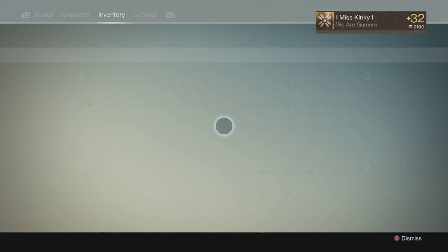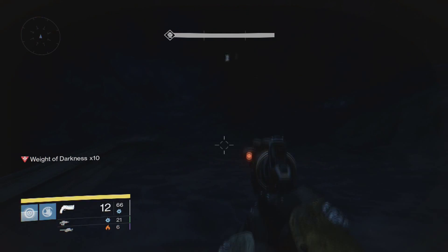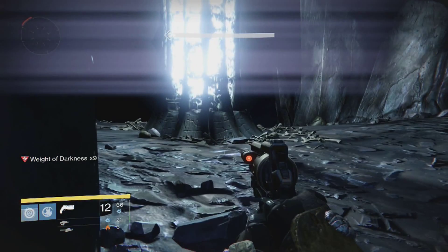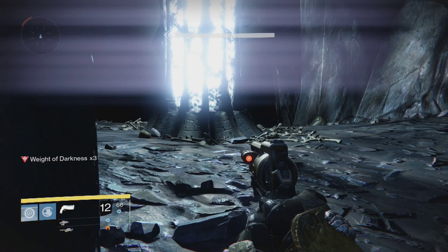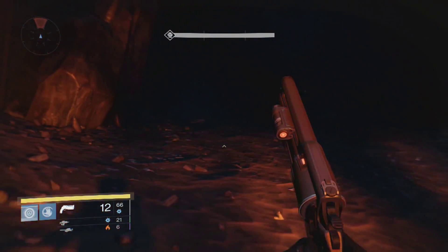That should make it a little easier for those of you who are struggling with that part. Once you're up on the ledge, make sure you've got your heavy ammo set up and everything else. I always do it after I've got up there because if you do it before, you actually reach the ledge and die, and you end up losing half of your heavy ammo anyway. So I'd wait until you get up to the top ledge.